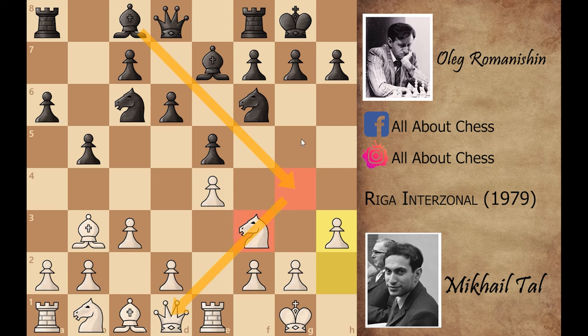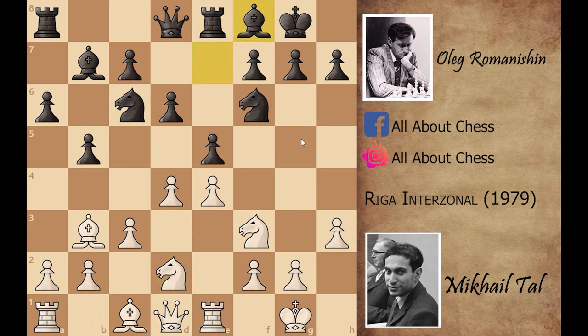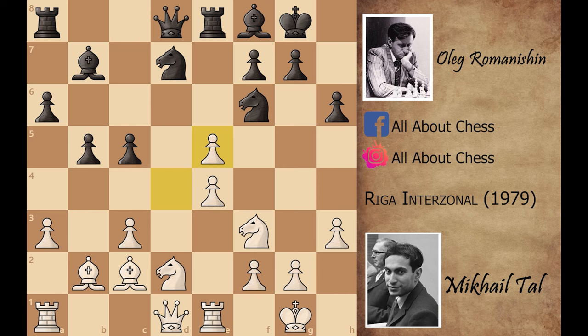After this, Black played Bishop to b7, fianchettoing his bishop. d4, Rook to e8, Knight b to d2, Bishop to f8, a3, h6, Bishop to c2 defending the e5 pawn, and Knight to b8, b4, Knight b to d7, Bishop to b2. Then c5 — Black is opening lines by force because he just wanted to start the middle game. b captures on c5, d captures on c5, and d captures on e5 attacking the knight on f6.